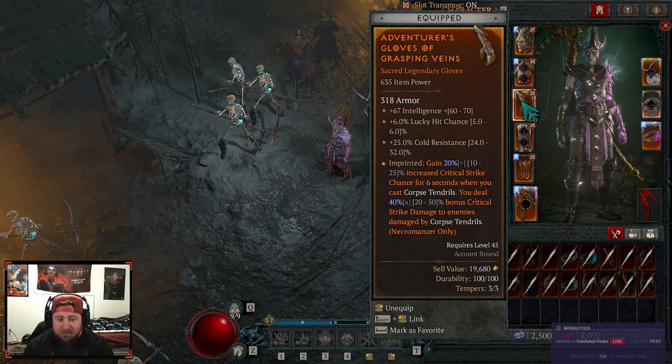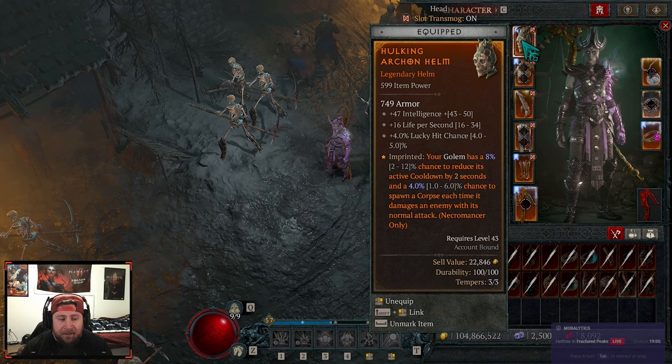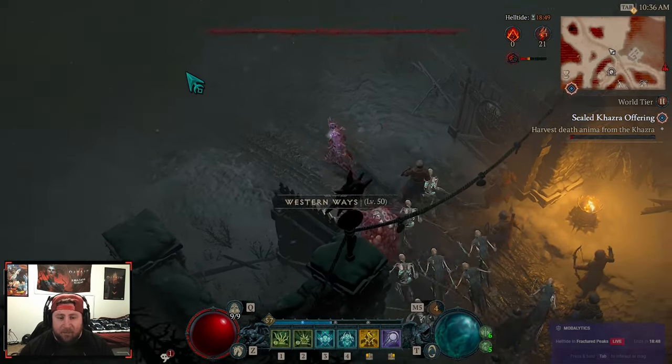Grasping Veins is 100% required as soon as you can get it — throw it on Corpse Tendrils, you get the critical strike chance and bonus critical strike damage. Occult Domination is huge — your maximum number of skeletal warriors and mages are both increased by two, which benefits a lot of the skills we're using. And in our helmet, as soon as you can get it after unlocking your golem, Hulking Maw is super strong — your golem has a chance to reduce its active cooldowns by two seconds and a 4% chance to spawn a corpse each time it damages an enemy. Absolutely insane.